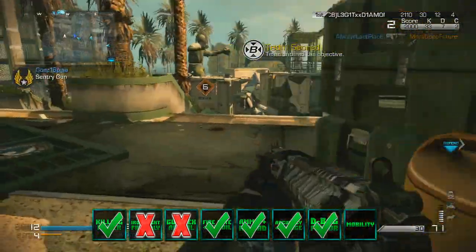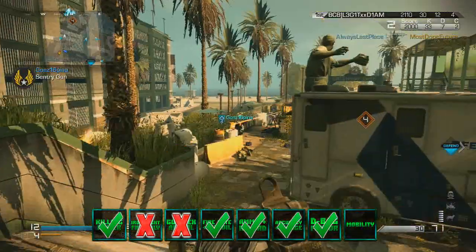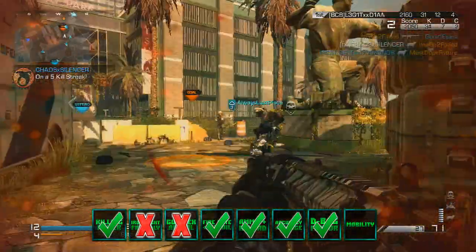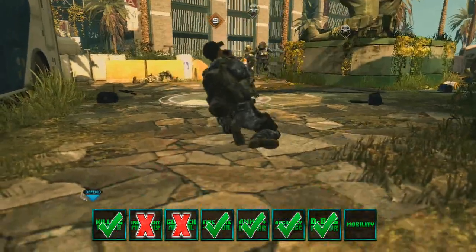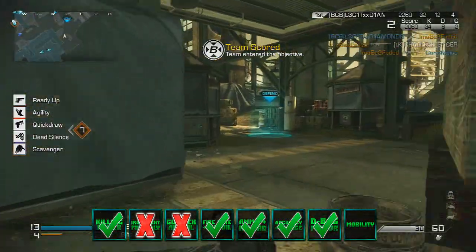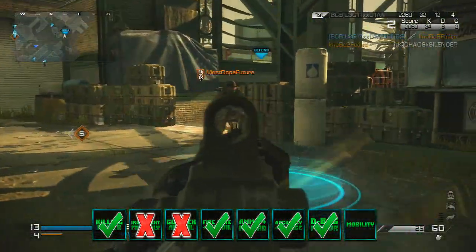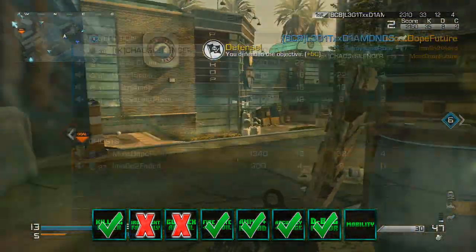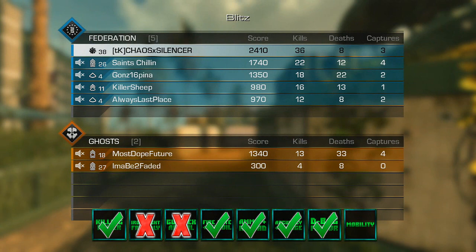Next one is a big one — the d-bag factor. What that means is: is this gun considered a d-bag gun in the community? If you're running around with this, are you automatically labeled as a douchebag? No, you're not. This is a standard gun, one of the first guns you get in Call of Duty Ghosts, so people are gonna expect you to be using it. They're not gonna mind if you trick it out. This does not get an X in the d-bag factor.